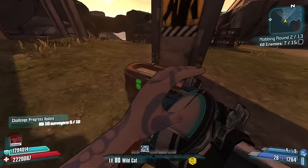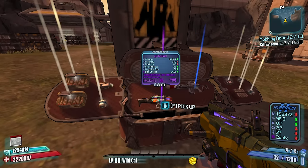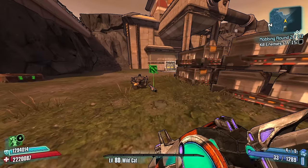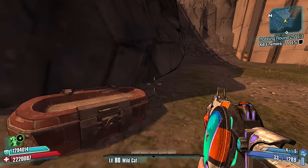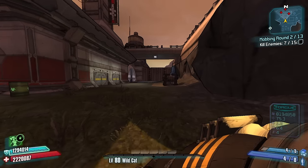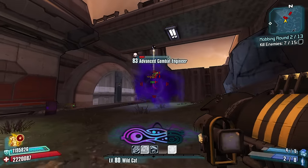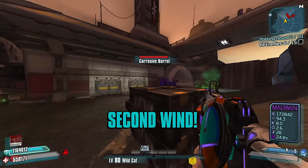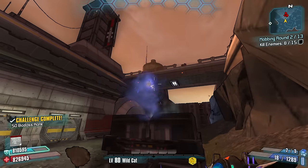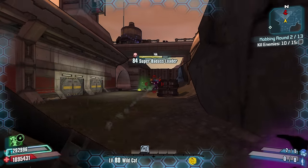A purple Maliwan slag is going to be a better burst option for us for sure. Seven out of fifteen done. We haven't gotten a chance to use our Tunguska — let's try it. Oh my gosh, did you guys just see that toss? Okay, wait — what if I did use it? What if I did? Ow ow ow.